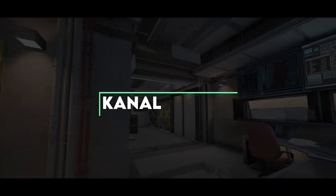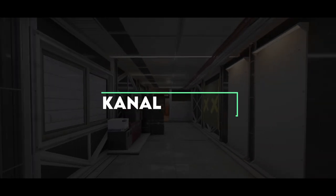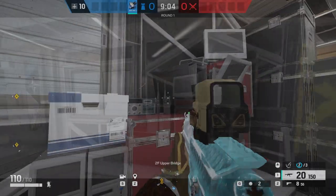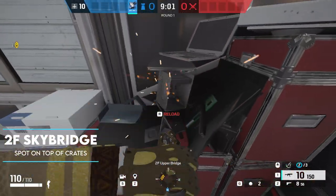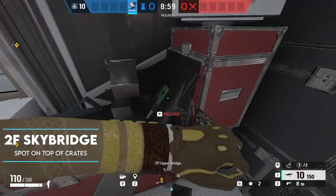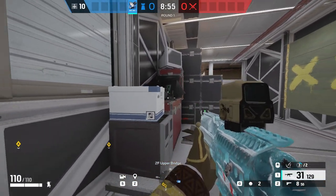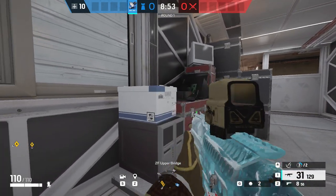This next one takes us onto Canal — Canal's a bit of a dry map for hiding spots, but this one certainly works and is super effective as an angle and a spot. By breaking all of the computers and the boxes on top of the containers, you'll get a vault prompt up on top of it. From there, you can either hold your position and wait for someone to walk past you on Skybridge, or you can pop up and shoot anyone coming in that printer window.